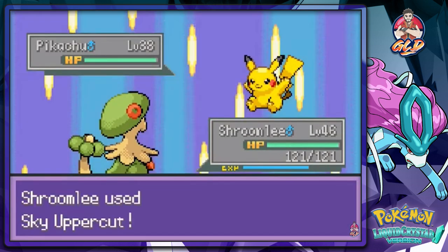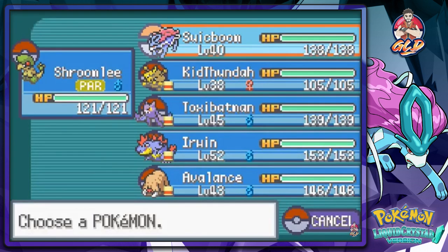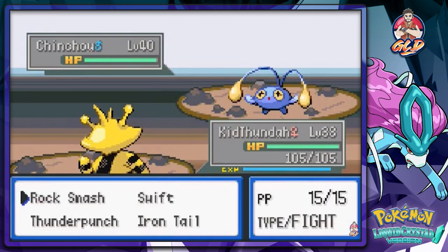He's coming out with a Pikachu - Sky Uppercut! Bam, there goes that Pikachu. We're paralyzed so let's go with Kid Thunder. Chin Chow - let's go Iron Tail. There we go - and here we go with the Water Gun. Defense is lowered just a little bit.